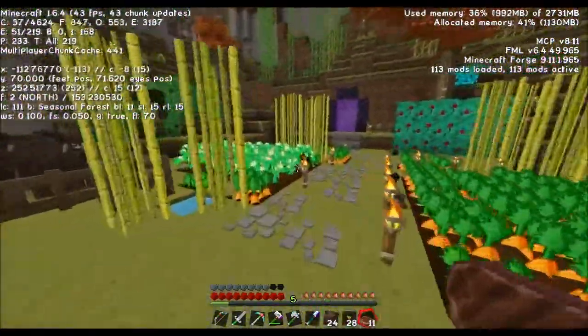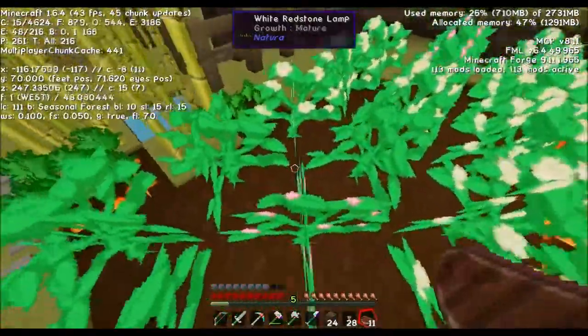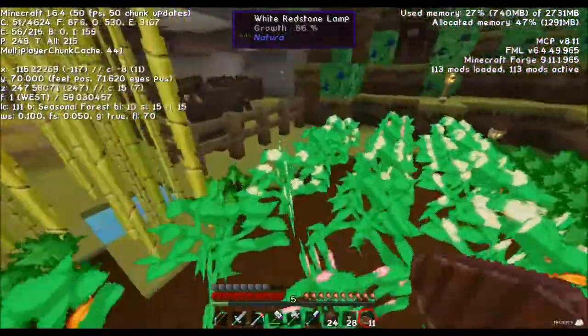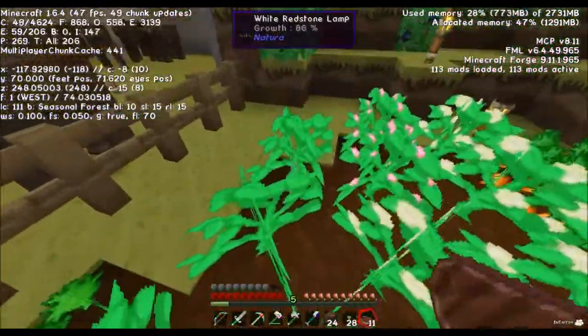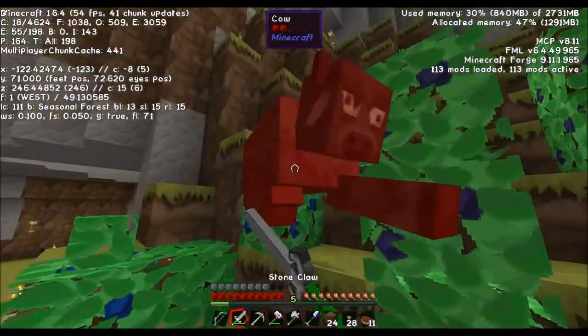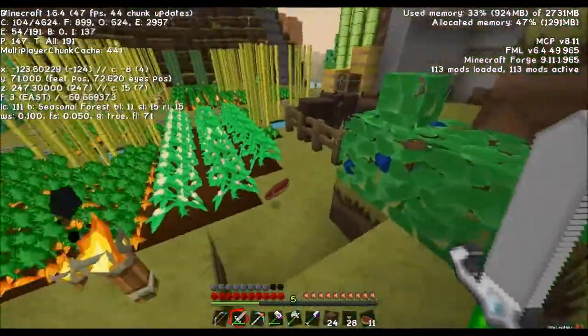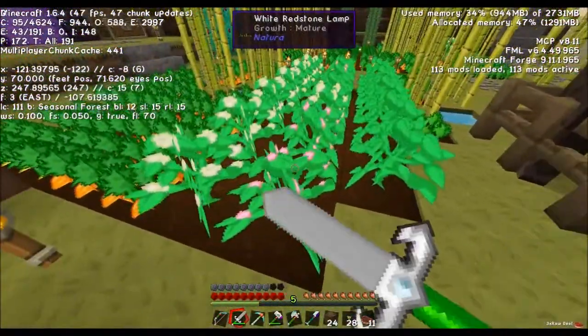A freaking cow got loose. This is something I hope they fix about vanilla Minecraft too — this didn't happen back when I played in my 1.4-whatever days. Cows did not get loose. If you put something in a pen, it stayed in a pen.